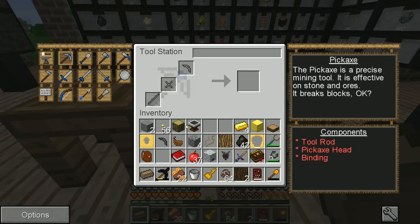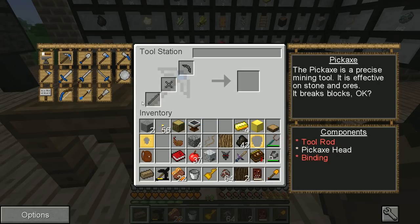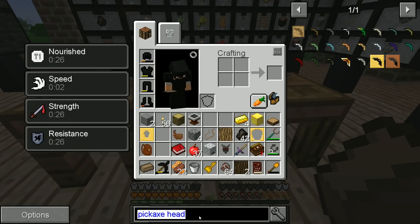This is the tool station — this would let me craft a tool with something. A pickaxe head, a binding, and a tool rod. So we would then need a tool rod.